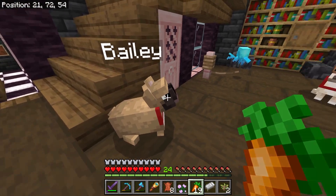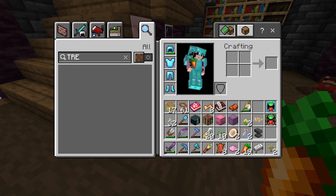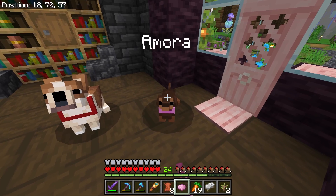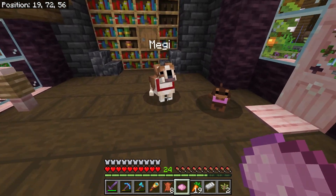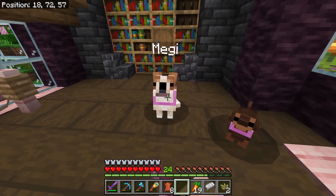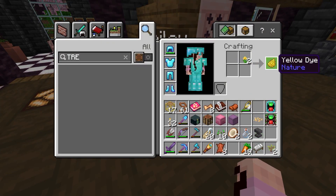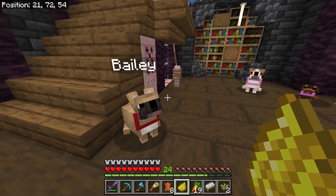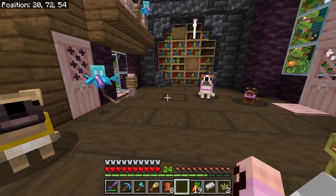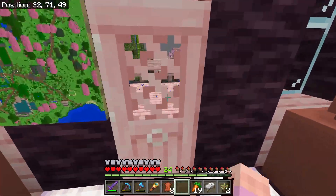There you are Bailey! I'll go ahead and dye their collars now. Amora, you can have a pink collar because Amora means love and I feel like you should have pink. Maggie, you can be pink too. Bailey, you can have a yellow collar. If you want a different color collar just let me know — we can always change them up. I'm happy our puppies are home safe, but we still have more pets to rescue!